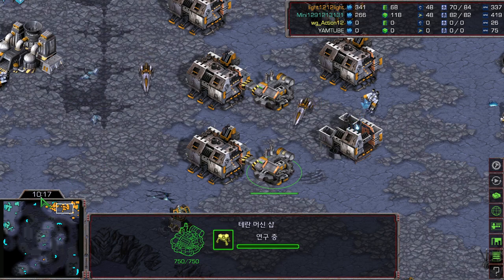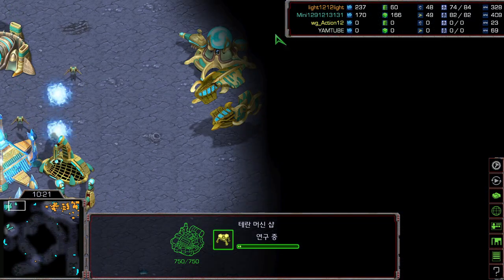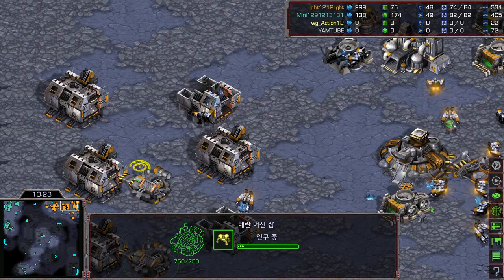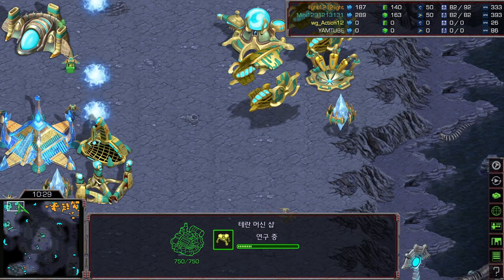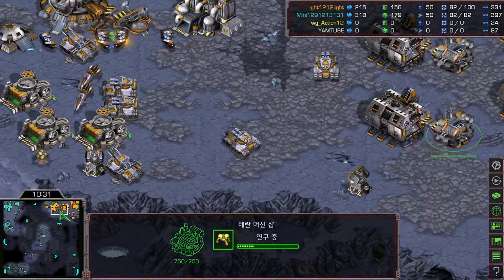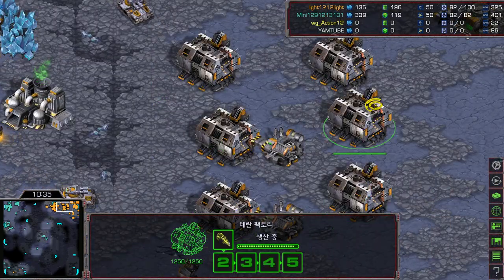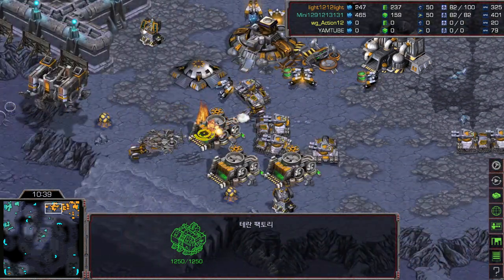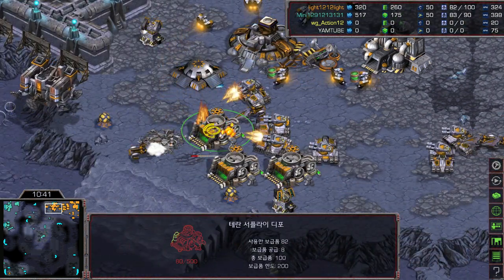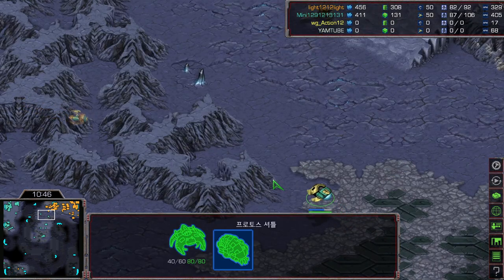Light is not upgrading the Goliath range booster — you gotta upgrade your Goliath range booster if you want to handle against carriers. Now he scans and finds a carrier! I wonder whether he's going to stay on speed vultures with spider mine research and go for a quick timing push without Goliaths. He's killing supply depots because they're blocking the path. The first reaver is now standing by.